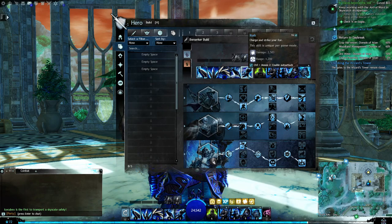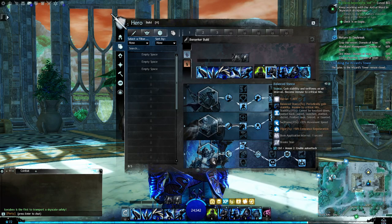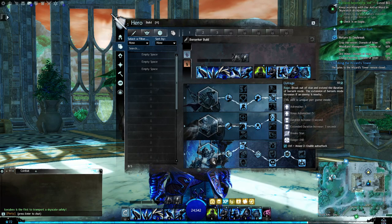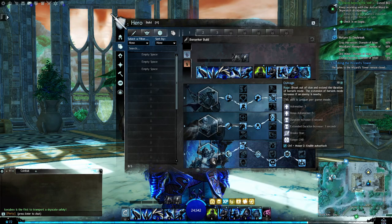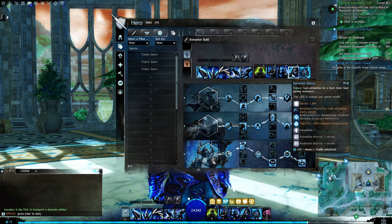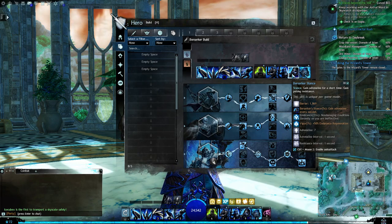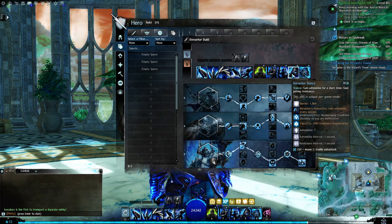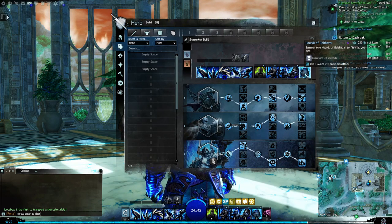For my utility options I've got: To the Limit, which is my healing skill; Balanced Stance, which ups my DPS even more; Outrage, which gives more adrenaline — I need to fill the bar to activate Berserker Mode and it also gives more damage; Berserker Stance, which ups adrenaline and increases the time I stay in Berserker Mode — the longer I stay in it, the more damage I can do. At the end I put in Hounds of Balthazar, which summons two hounds.